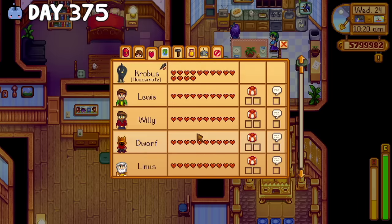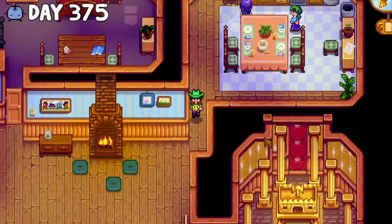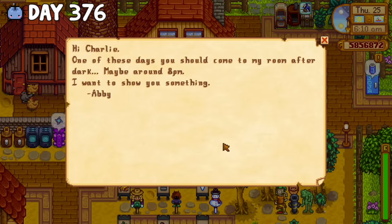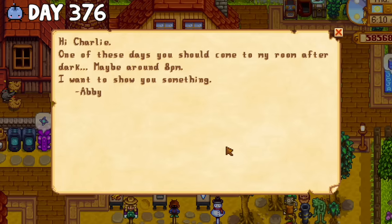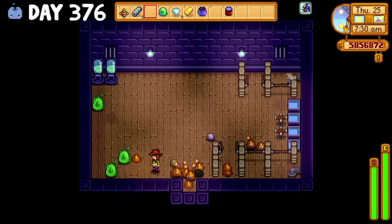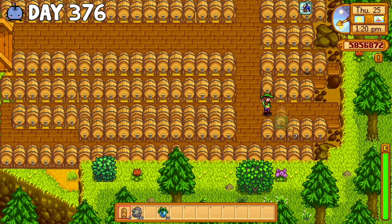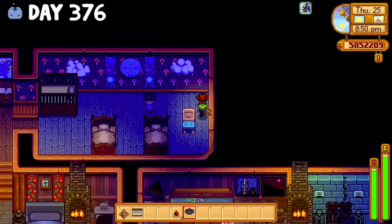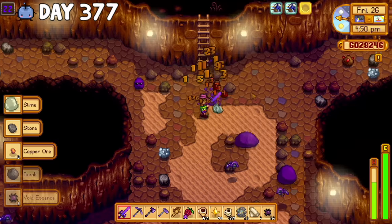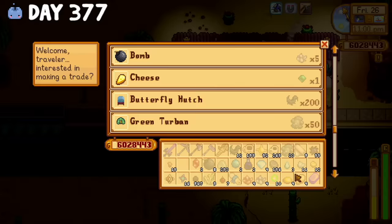The next day I finally got to 8 hearts with Abigail, which meant I never had to speak to her ever again. Then I took the skull cavern invasion quest to try and get better items. I really ended up liking the pastel slimes that I'd created, so I decided to give up on my white slime idea for the time being. I also made a couple more kegs, opened up all my extra geodes to sell some minerals, and purchased a matching hat for Ooga. On day 377, I continued to do some mining and traded my emeralds for cheese because I realized if I aged them to iridium I'd get more money.